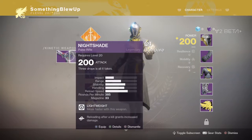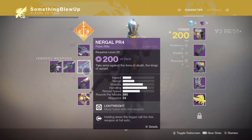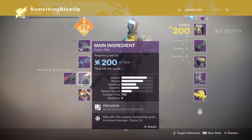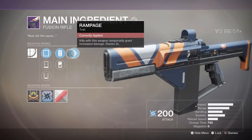Alright, so we have a pulse rifle here. I want to test out everything though, but first — main ingredient, it's a fusion rifle. Now stir the sauce. We got rampage.